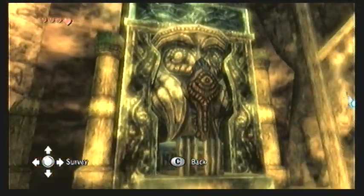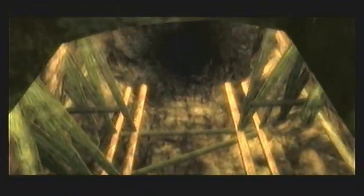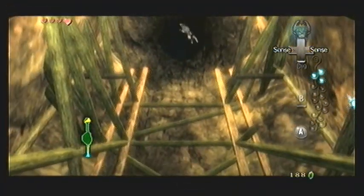There's also a statue in here — an odd-looking statue — and we'll learn much more about this way later in the game, actually kind of near the end. Just a quick cool tidbit: those are owl statues, which I assume is a little connection to Majora's Mask for those of you who played that game.